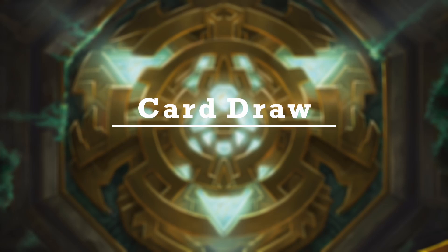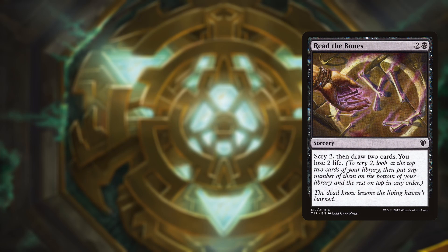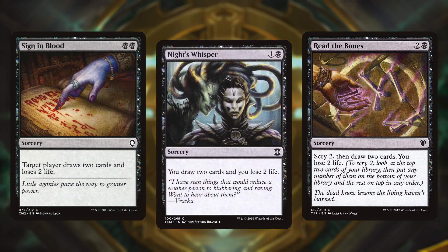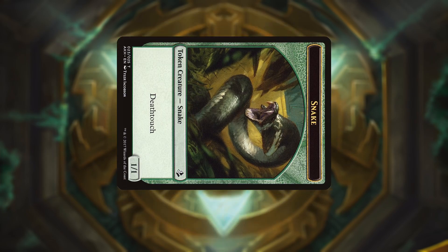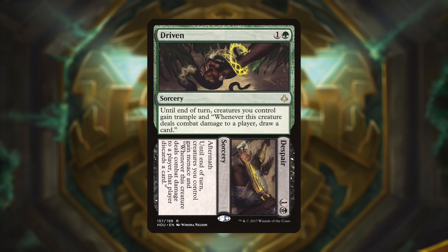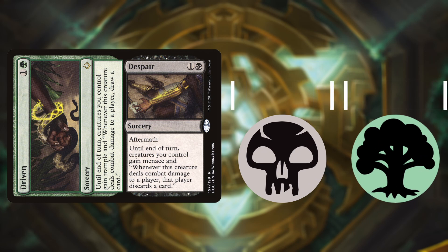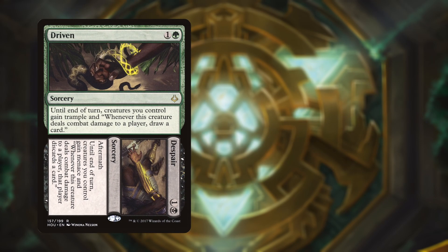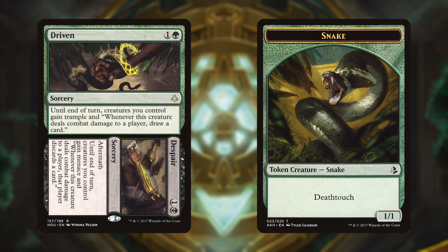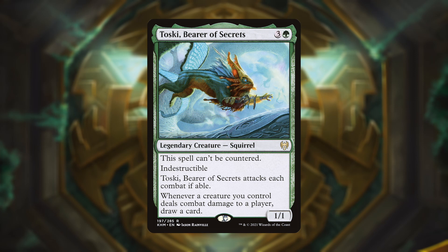For card draw we run three one-off draw effects that can really refill our hand quickly when we need it: Read the Bones, Sign in Blood and Night's Whisper. We also run two combat draw cards, as we can often safely attack with our deathtouch snakes. Driven to Despair has been absolutely brutal when swinging several creatures at each opponent — making them discard while you draw for each creature attacking, for only 4 mana total. It is annoying that you can't do this at instant speed, but with our snakes having deathtouch, blocking is always very difficult for opponents. Toski is a recent addition and has been putting in a lot of work.